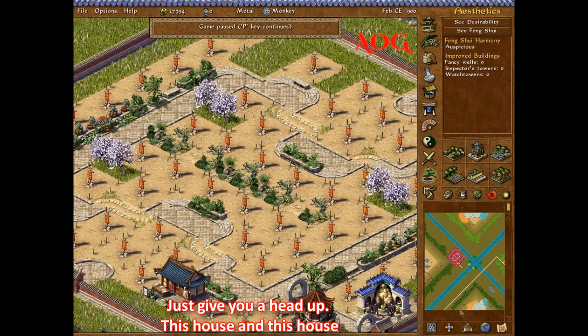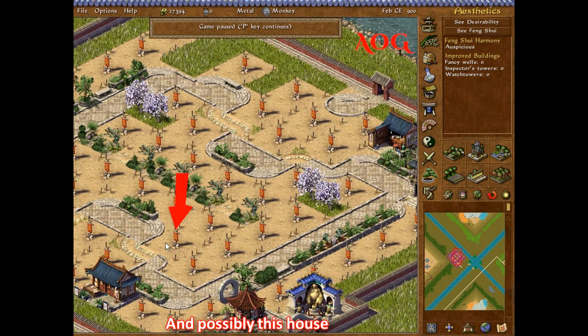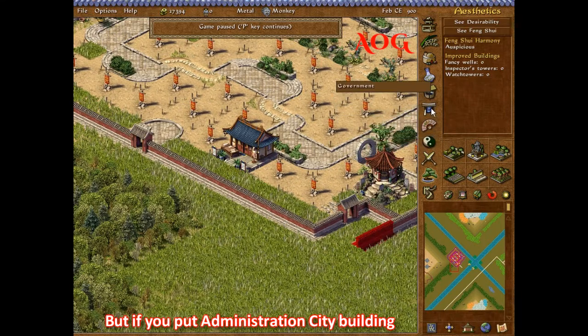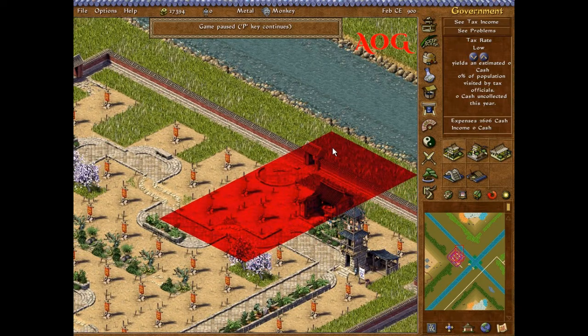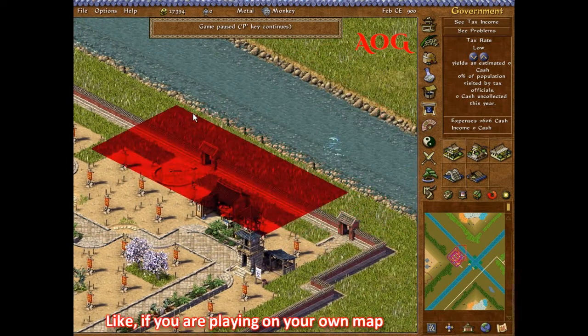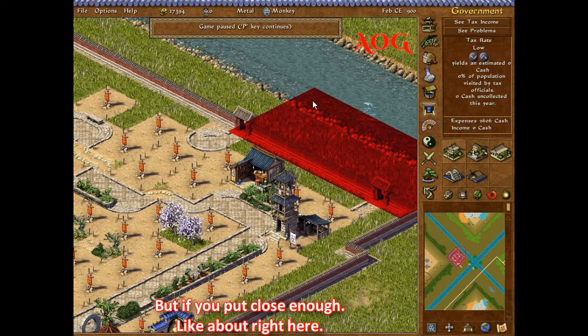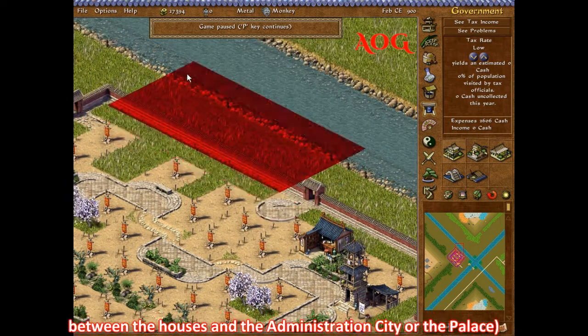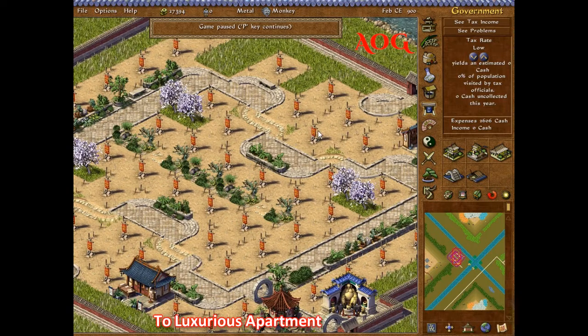Just to give you a heads up: this house and this house will not evolve because of building issues. And possibly this house right here. But if you put an administration office and a palace up here — if you are playing on your own map — put it close enough, like about right here or somewhere right here, hopefully this desirability build will affect all the way to it.